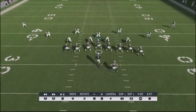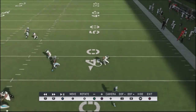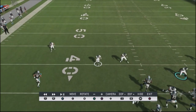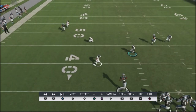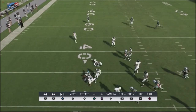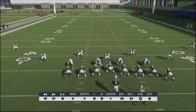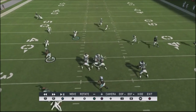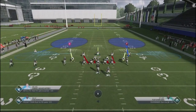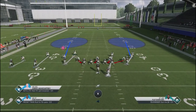I've got a flat defender coming out to the flat, another guy coming up and matching because I've got a cover four shell, this guy playing a matching concept coming down, and a flat defender to take away that route. But look at the shell again — it's the same look as before, but now I have completely different coverage I can throw against my opponent to mess up his reads. This is a defensive strategy I have been using for a long time to mess up my opponent's reads.